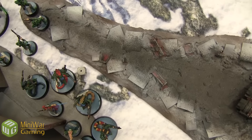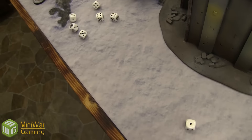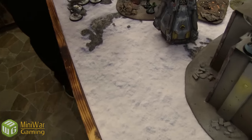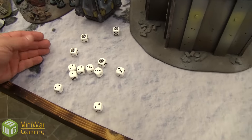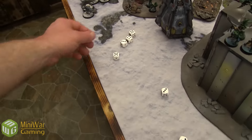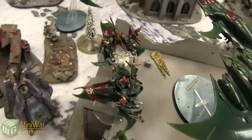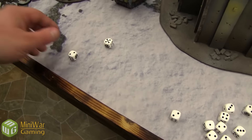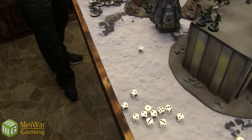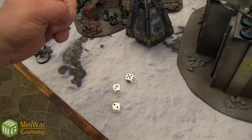The Slith fire four shard carbines into the Blood Claws — hitting on threes, wounding on fours, three-up saves — one dies. Snap fire two Splinter Cannons — can't see through my own ships, so firing at the lone Grey Hunter instead, hitting on sixes — winning on fours, three saves, he holds. Two rifle shots rapid fire into him — still survives. Having to use the Dark Scythe blasts to finish him off — the first blast scatters two inches that way, three inches the other way — it hits.